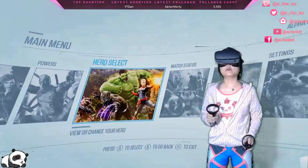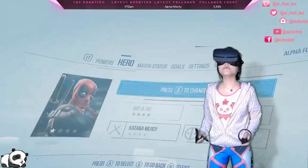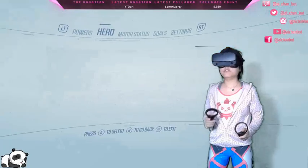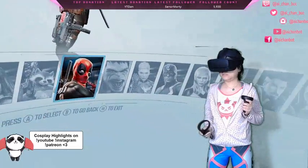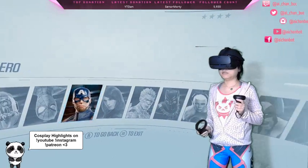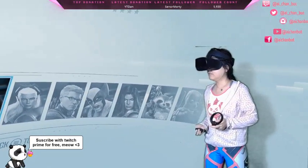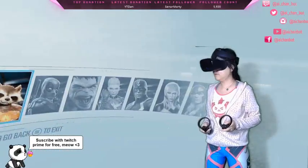Okay, press A to confirm. Press RT, press A to change hero. Let's go! I'd like to play Spider-Man but I'm actually afraid of heights, so I think that might go wrong. How about Rocket? Let's go — Rocket it is!